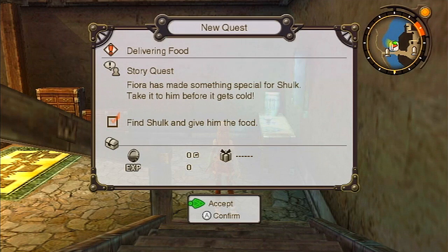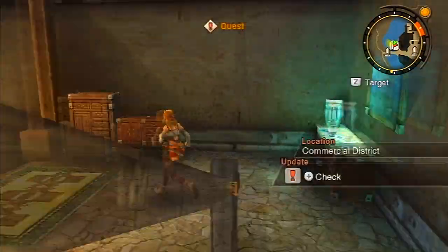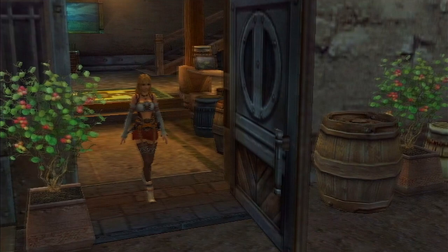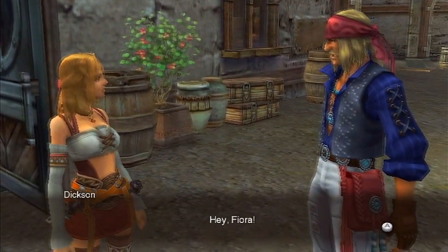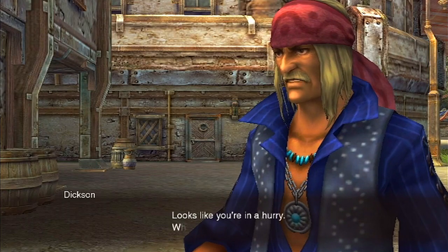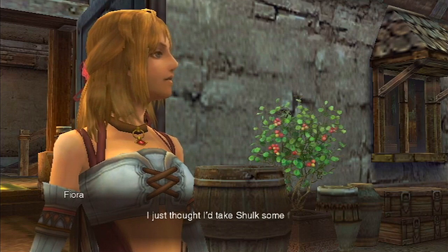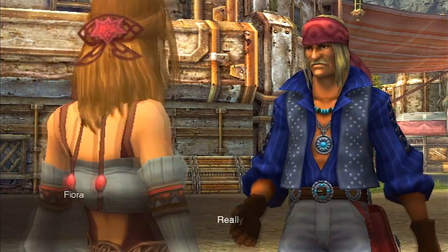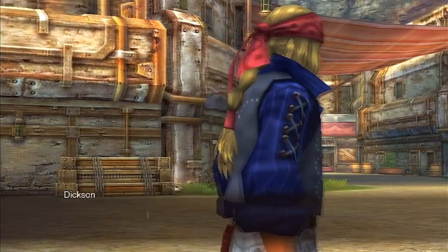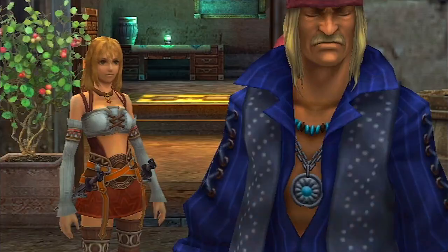We need to deliver something special to Shulk before it gets cold, which would be food. This is telling us that the main story quest will appear on the map, and you'll be able to differentiate them from other random quests which we picked up in the town. We run into Dixon who tells us Shulk isn't at the lab - he's been sent to Outlet Park.